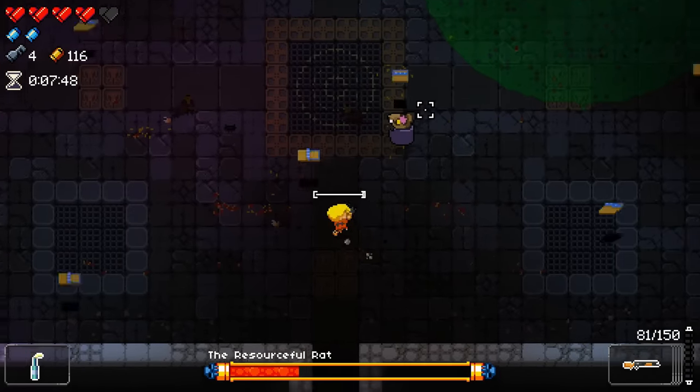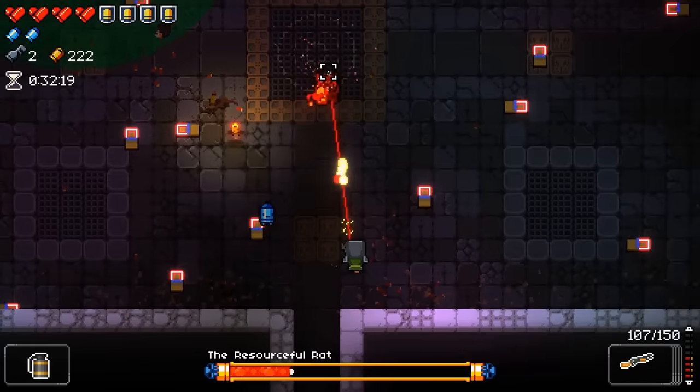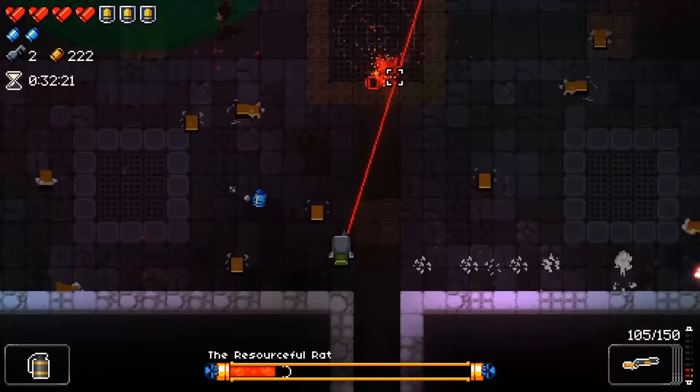The only other attacks to mention are poison on the ground and mousetraps. The mousetraps can be destroyed with a blank, either when they are being thrown or while they are on the ground.